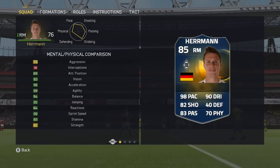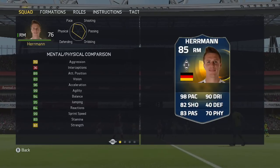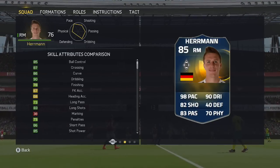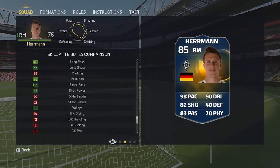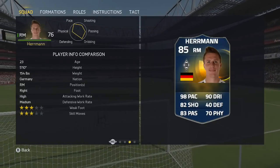Strength is disappointing at 61, but sprint speed is absolutely amazing at 99, agility is right up there, and acceleration at 96 — so this guy is absolutely rapid. You can definitely see why he's got that 98 pace. The shooting is fantastic and the dribbling ability as well — he's maxed out with pace and dribbling.